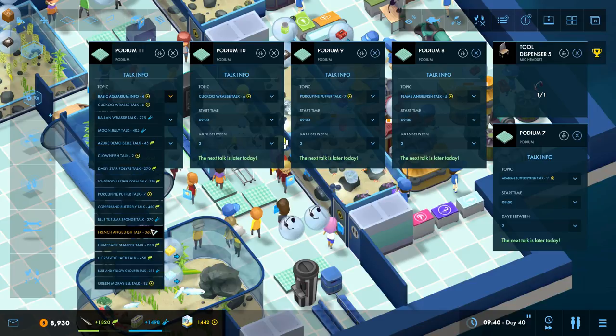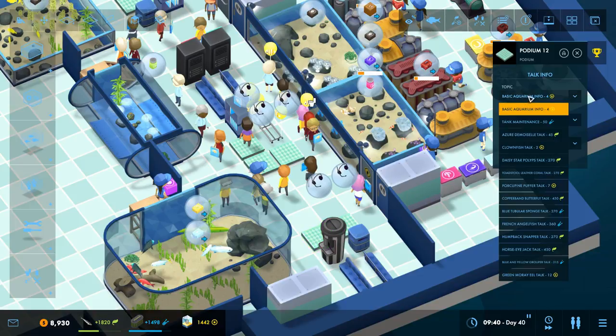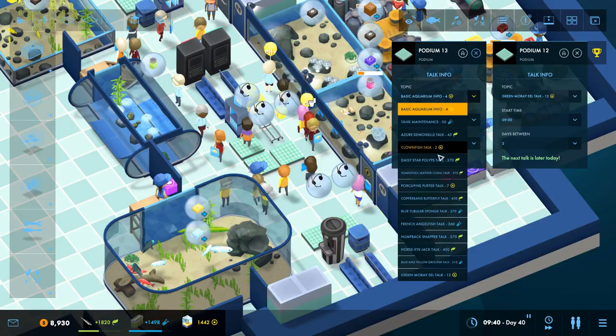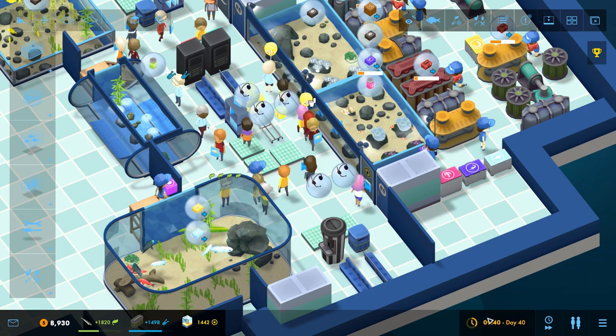Over here we can do green moray eel. Now, that's not to say you should never do talks on non-prestige topics. The moon jelly gives 405 research — that's worth it. Don't restrict yourself to only prestige talks; heavy hitters in other categories matter too. Down here, green moray eel is great for prestige. The horse eye jack talk gives 450 ecology — that's a heavy hitter. Same with copperband butterfly — let's go with copperband butterfly.